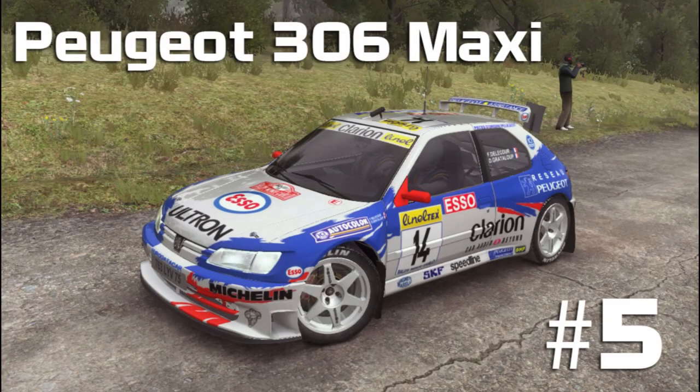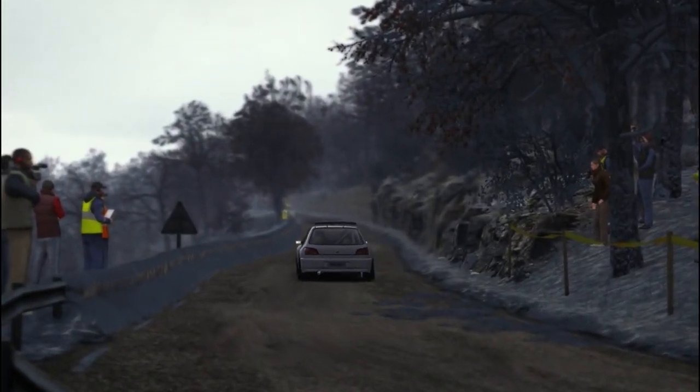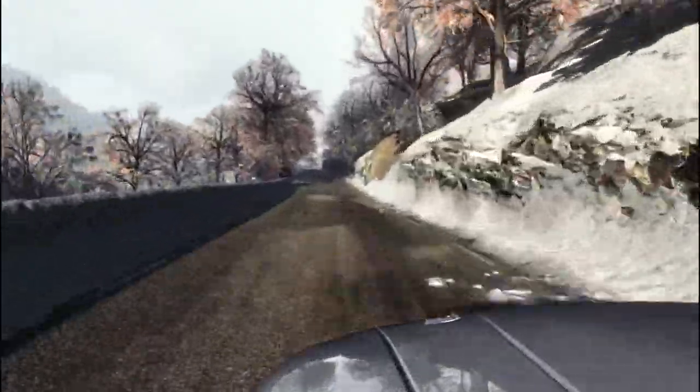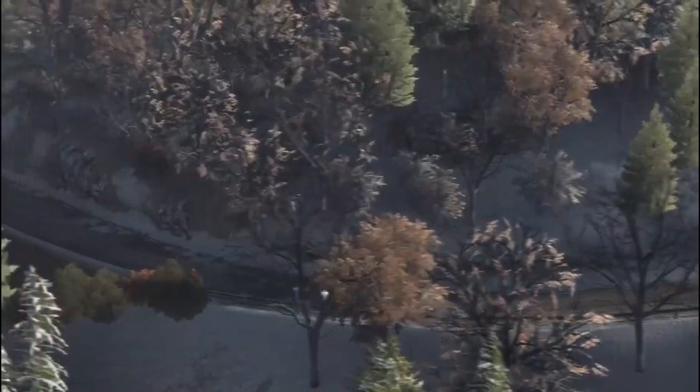Number five: the Peugeot 306 Maxi F2 car from Dirt Rally. We start off this list with what is effectively a front-wheel-drive Pug. That's true to an extent, but you also have to take into account that it weighs less than a ton and produces 300 horsepower from a 2-litre naturally aspirated engine, which effectively makes it a super touring car — and we all know they're awesome.